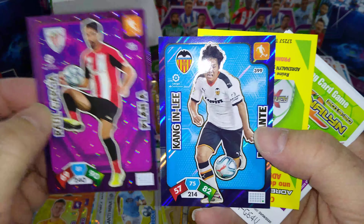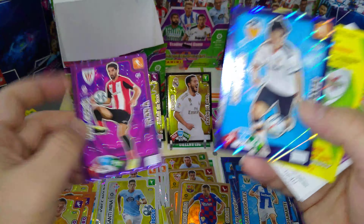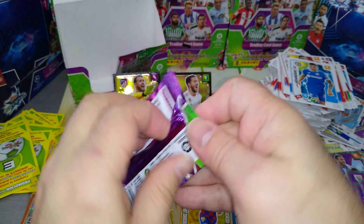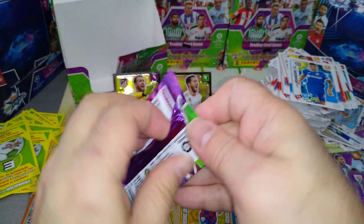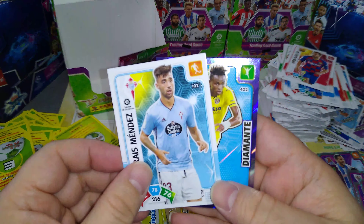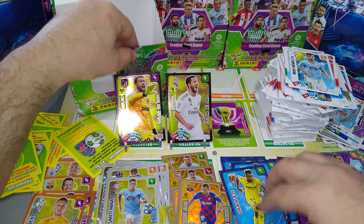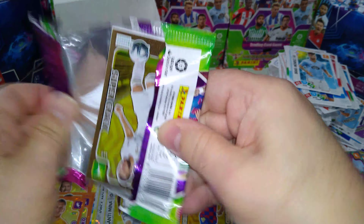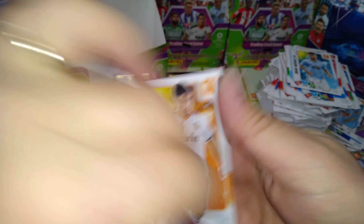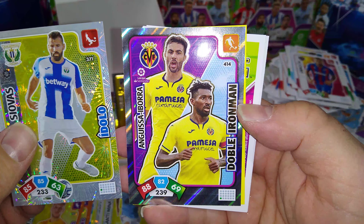Raul Garcia Plan A for Athletic Bilbao. And Kang-In Lee Diamante for Valencia. Triquoe easy double Diamante — three packets to go guys. Nice Benzema, look at that super crack Benzema. Rest are base cards. Carlos Soler — good young player at Valencia, I like him. Another Idolo Siovas, and a double Ironman for Villarreal.